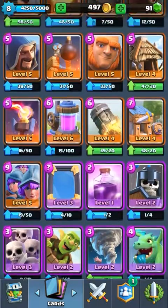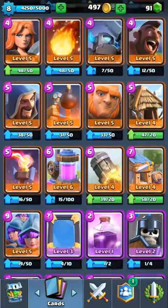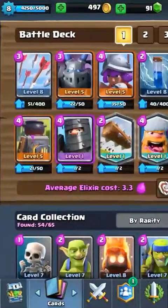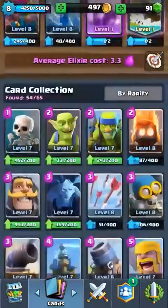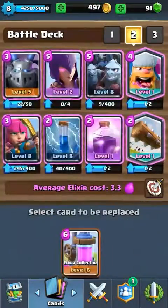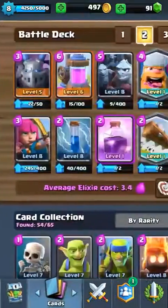What I really want is to upgrade my Elixir Collector to level 7, cause having Rares that are level 7 is pretty good. I don't know what the maximum rare level is, but yeah. I guess this is a deck we can use. I also want to build another deck with my Elixir Collector, cause it's a really good card for me to use now. Look at that — level 6!